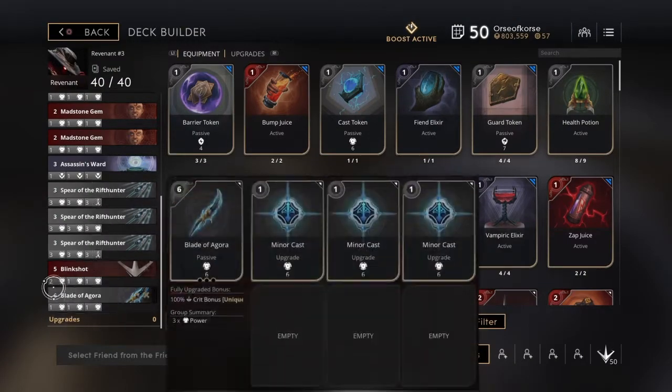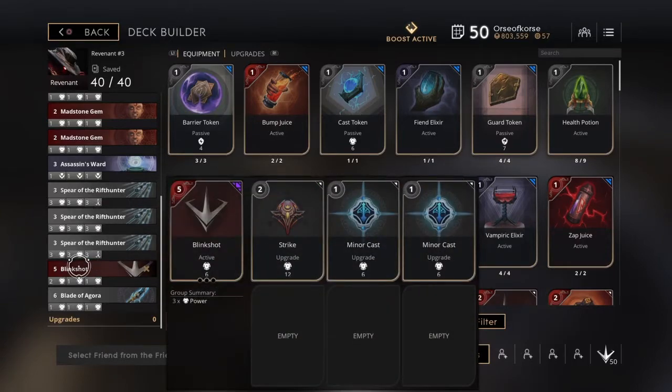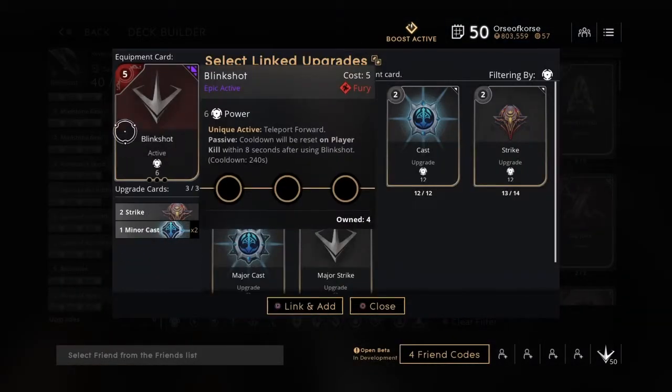The card I actually like to build first is the Blink Shot. I like to build it fairly early after I get my Mad Stones in. This card gives you 6 power and I like the unique active — teleport for passive cooldown, reset on player kill within 8 seconds after using Blink Shot. I like this card because you can use it to engage, disengage, close the gap, or create a gap. This is very good to have on a carry because if you do get caught out, this card can really help you survive.